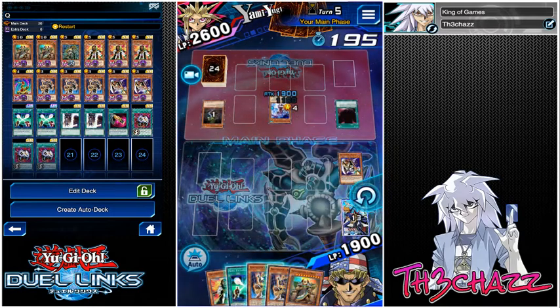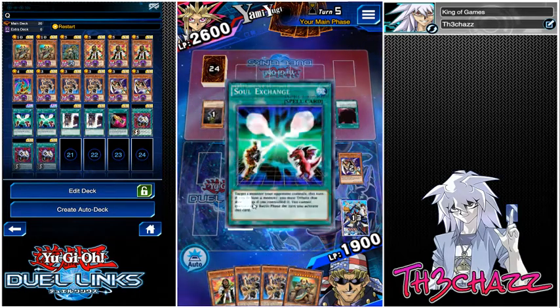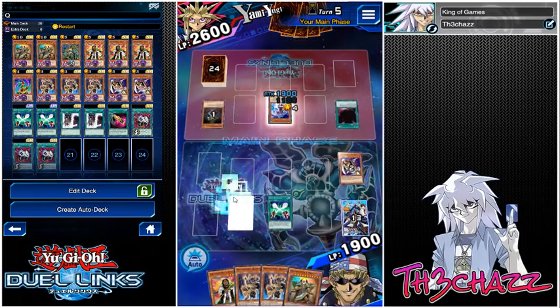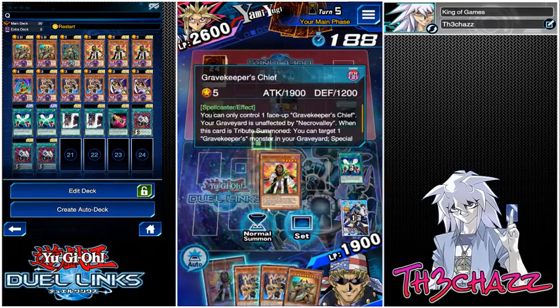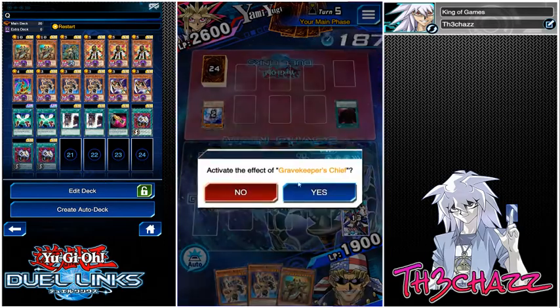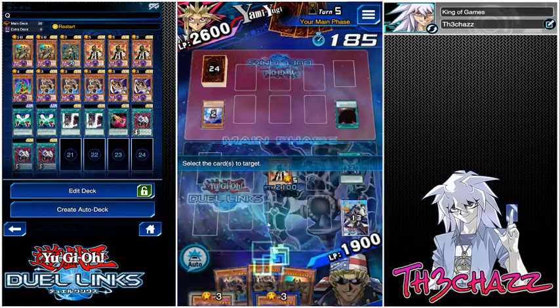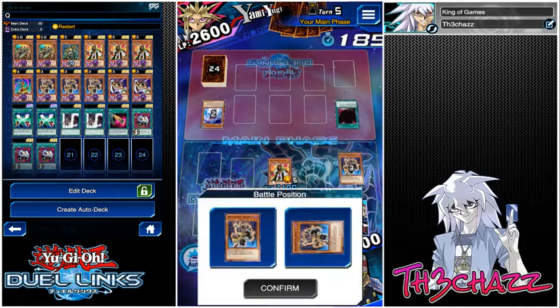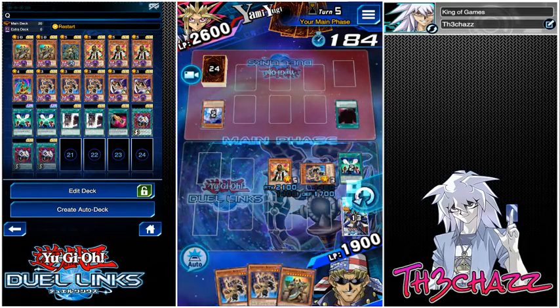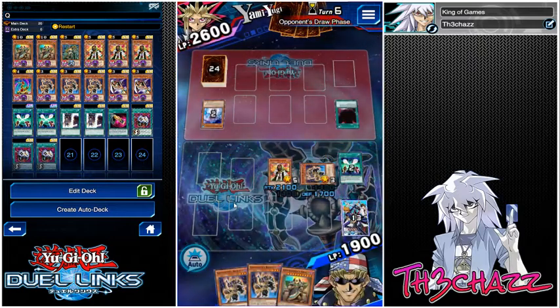Unlucky for him. So what I will do is play the Soul Exchange, because that's 1,900 and it's scary. Be gone. Bring out Chief and then we'll pull back a Recruiter, just in case he wants to destroy it and we get a free search. And if he doesn't want to destroy our Recruiter, we can tribute it off for the Oracle and we're in pretty good shape - we probably won. But he might have some of the new cards I know nothing about, so we'll see what happens.